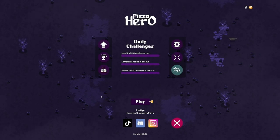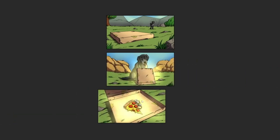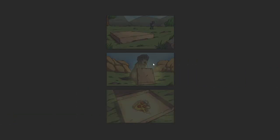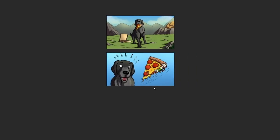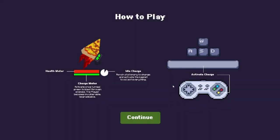Hey everybody, welcome to Pizza Hero. It's like Vampire Survivors, but I'm a dog with pizza. My upgrades come through the forms of pizza — magic pizza. And I'm a dog. What a delightful game idea. What a strange decision, theming-wise. But am I here for it? Yes.